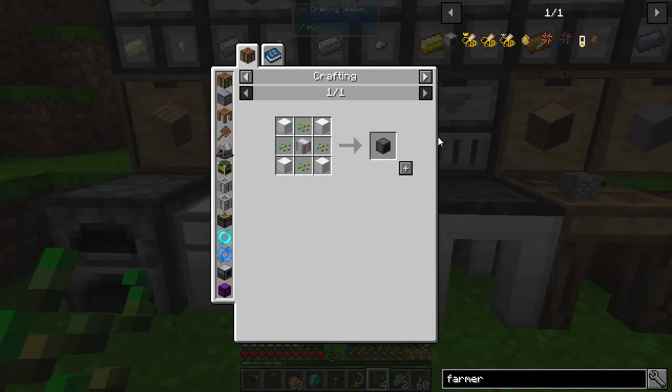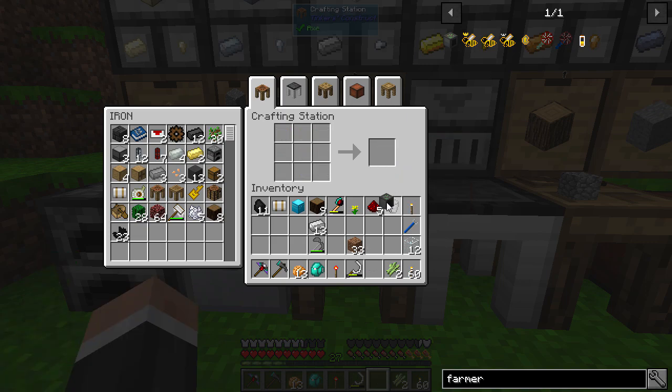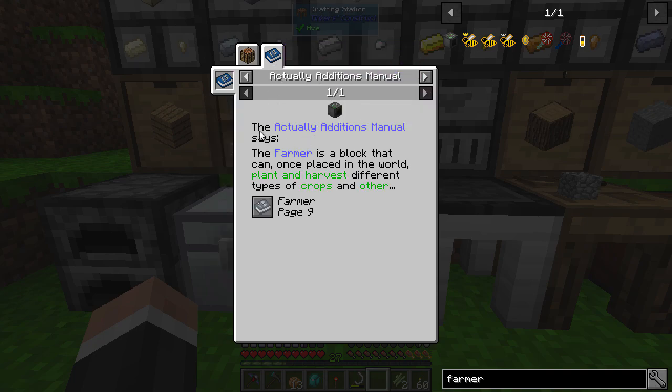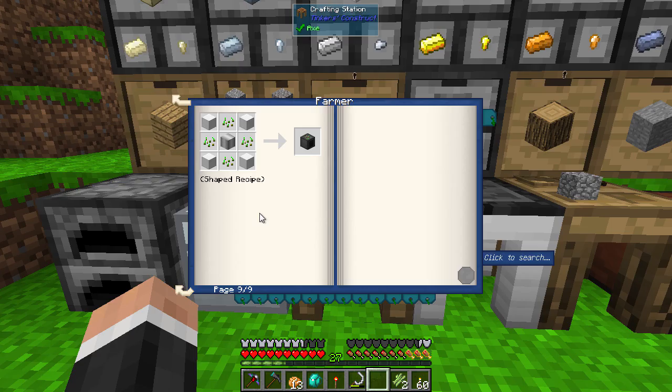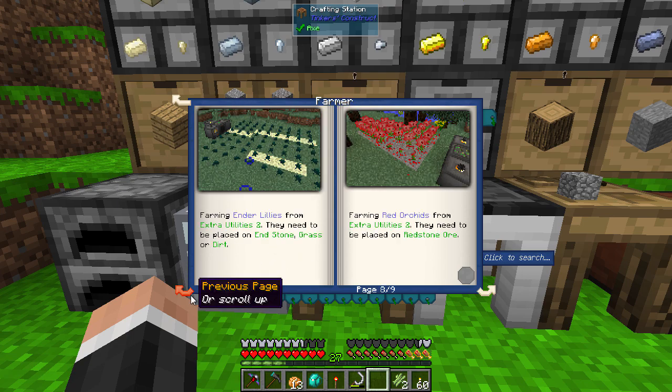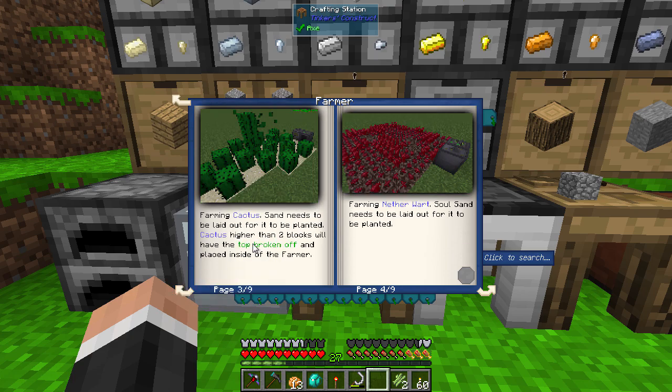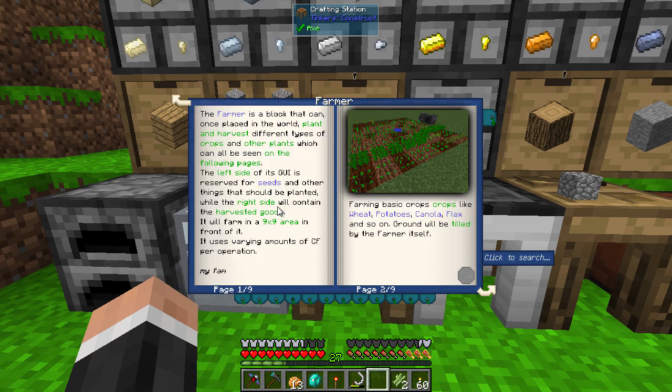So I have the farmer now. Actually Additions is great because it always gives you the actual book, with a little bit of information. If you click to see more information, you can see the different types of things it can harvest: sugar cane, melons, wheat, cactus — which is what we're going to be using — and anything crop-based. It doesn't do trees, so if you want a tree farm you'll have to use a different type of block.